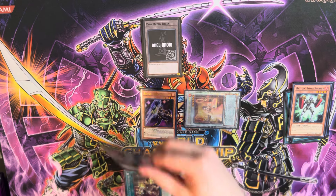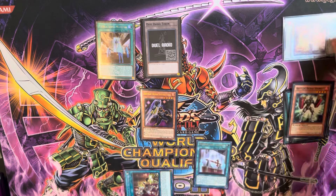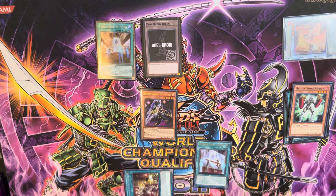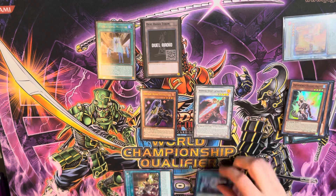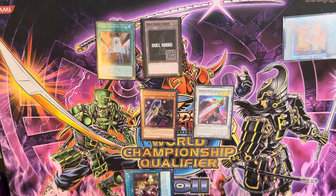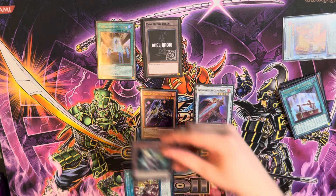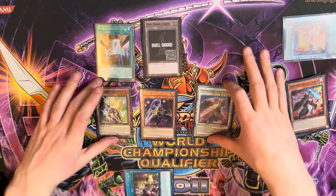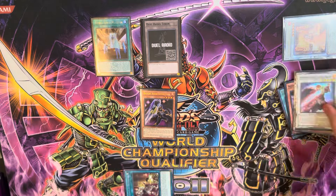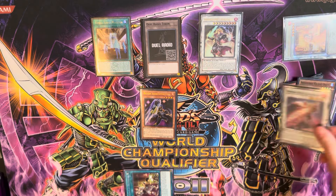Activate Museum, pay 12 for Durandal. Activate Durandal targeting Angelica, chain Angelica's effect — send Ogier, and it has to be Ogier — to summon Roland. Next activate Ogier's effect to equip to Roland. Then activate Museum to summon the Ogier. Ogier's effect on summon sends Turpin. Next synchro into level 9 Charles. Activate Roland's effect, equipping to Charles.